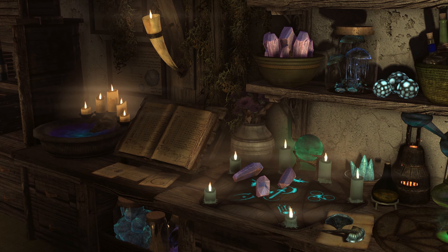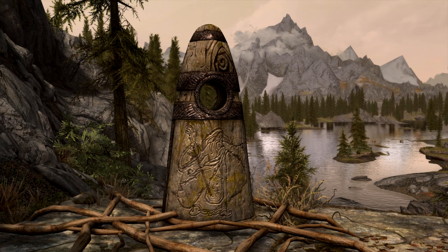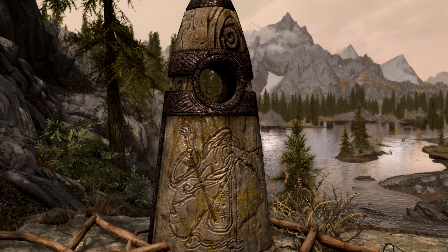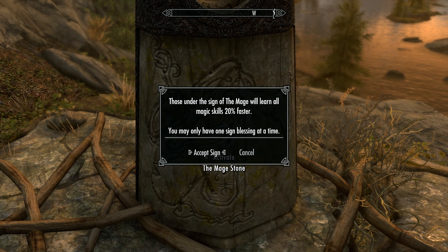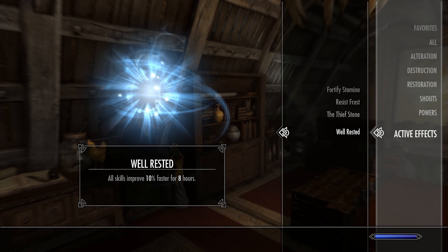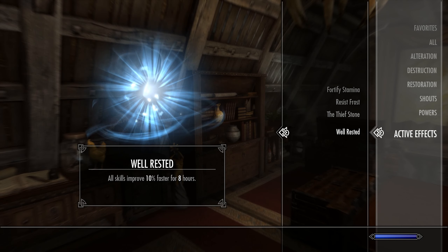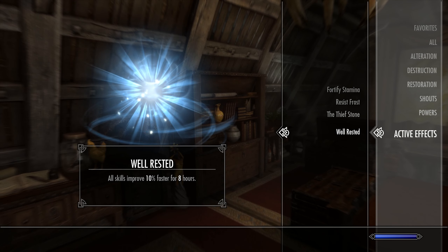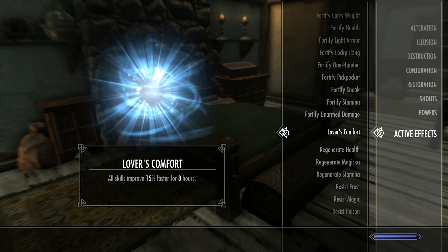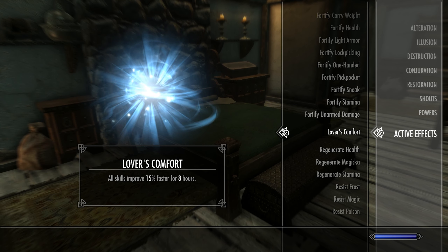Before you start doing any enchanting, you'll want to make sure you're getting the maximum amount of XP possible. Firstly, you'll need to activate the Mage Stone, one of the three guardian stones you pass at the start of the game. This will make your enchanting skill level 20% faster. Then you'll want to get the Well Rested buff by sleeping in a bed you own or at an inn. This will give you a further 10% boost. If your character is married, you can get the Lover's Comfort buff by sleeping with your spouse. This will give you a 15% boost.